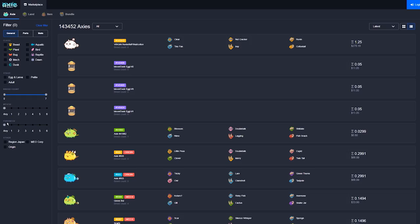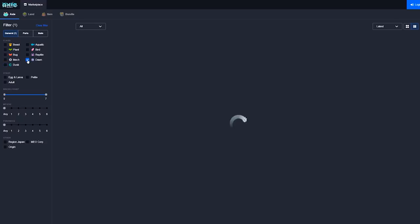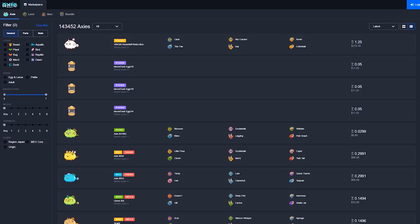Something to remember is that the secret classes — Dusk, Dawn, and Moon — will be more expensive than their base counterparts due to their breeding requirements. They can only be bred from two pure parents. Make sure to check my upcoming breeding guide for more info on how to make each of the secret classes.